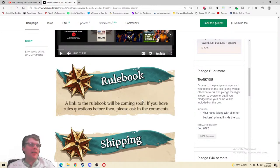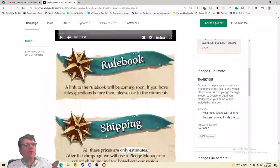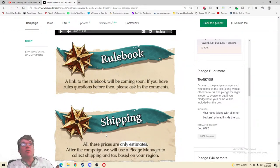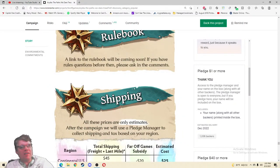A link to the rulebook will be coming soon — if you have rules questions before then, please ask in the comments. I don't like that — if they have a rulebook at Man vs Meeple and Dice Tower, clearly there is one. Why not put it here even if it's rough? You could ask for feedback on it, say 'tear it apart, let us know how we can make it better.' They don't have gameplay yet because there are no spoilers and no randomness — a spoil would be permanent. They have a tutorial playthrough planned, which actually gets me more excited about the story.